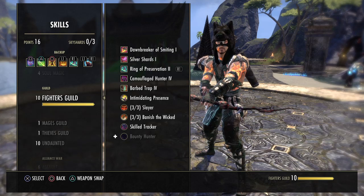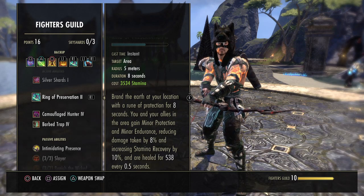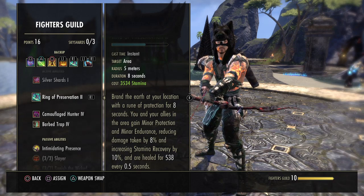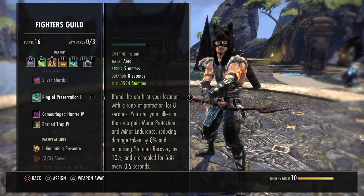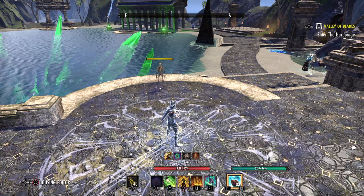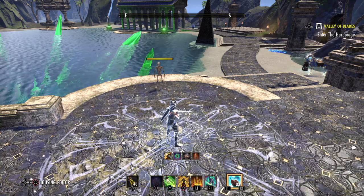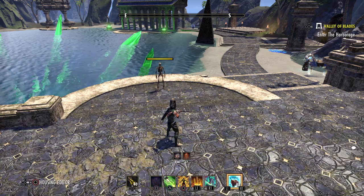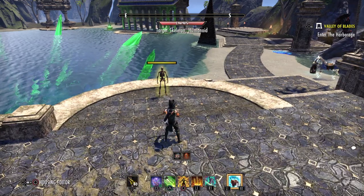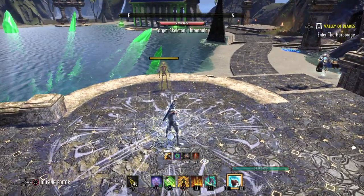Also from the Fighter's Guild skill line is Ring of Preservation. This puts a rune on the ground — you and allies standing in it gain Minor Protection, reducing damage taken, and Minor Endurance, increasing stamina recovery by 10%, plus you're healed for 500 every half second (1k per second) for 8 seconds. We don't actively use it unless we need a heal or extra protection, but in execute phase — in Cloudrest, Sanctum Ophidia, or anywhere really — it's helpful to drop it down because everyone around you gets the Minor Protection and healing too.